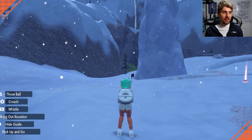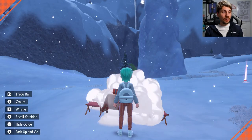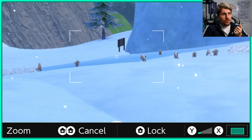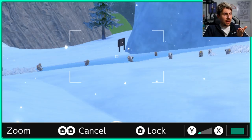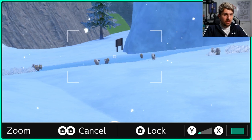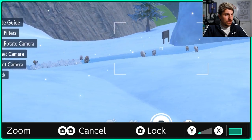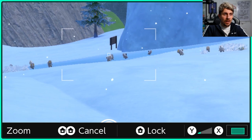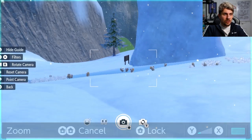We just want to rinse and repeat the method that we were doing and try and get that shiny to spawn as quick as we can within this 30 minutes. It's worth noting as well, if you don't have access to five star or six star raids yet, you could still probably do this method with no trouble with just encounter power level two — obviously it will take a bit longer because you haven't got those increased shiny chances yet.